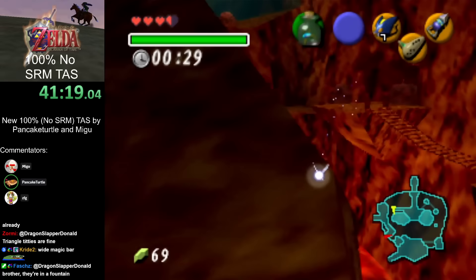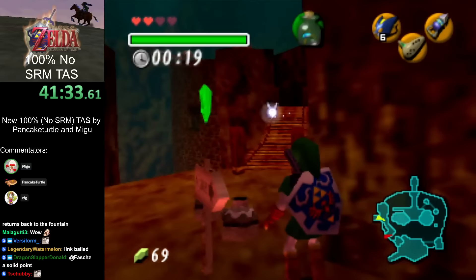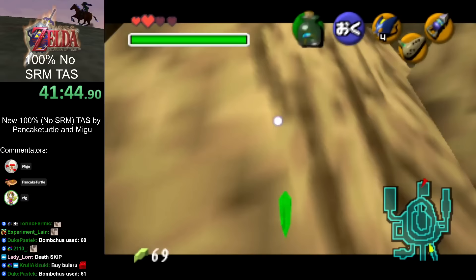There's a heart piece right here on the mountain that is actually faster to get later, so we skip it for now. That heart piece has multiple reasons to skip — one is it would give us a full heart later on, so when we have to damage down for some other things it'll take longer. There was also an extra hit on Dark Link too.